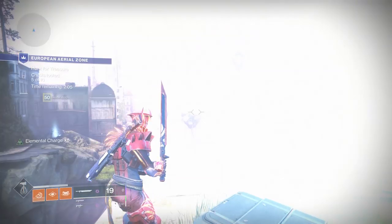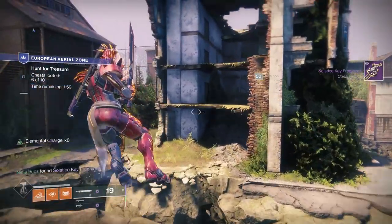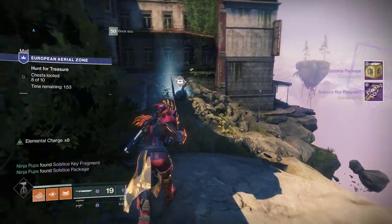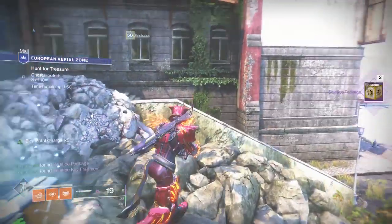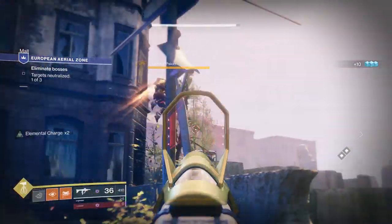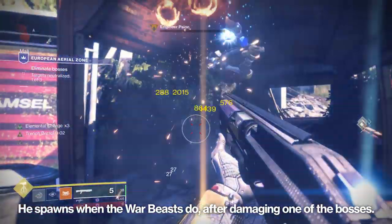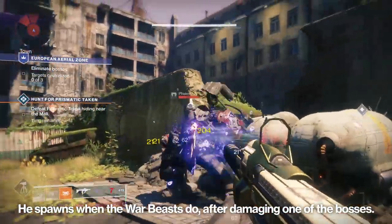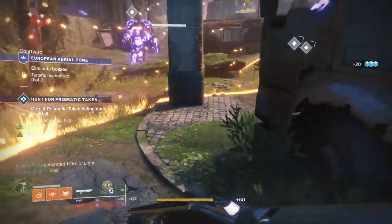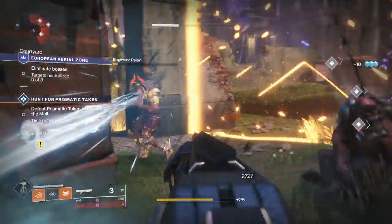Defeat 100 mini-bosses in the EAZ is one of the longest steps here besides the dreaded 10 games of regular Gambit. But luckily you can get this done in a single match. I'd recommend communicating with randoms or going in as a team. During the Cabal variant of the EAZ activity, there will be an Engineer Scion that spawns roughly once a minute. If you kill this yellow-bar enemy, he counts as a mini-boss kill, so during the boss phase you can simply farm him until you complete all the mini-boss kills. This tip comes from Reddit user terminator101 — really solid advice that's going to save a lot of people a lot of time.